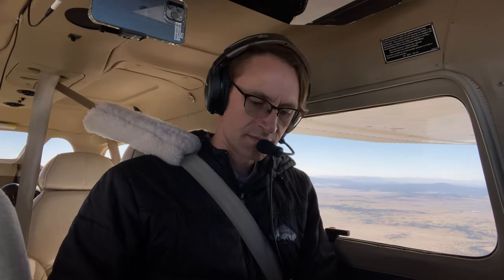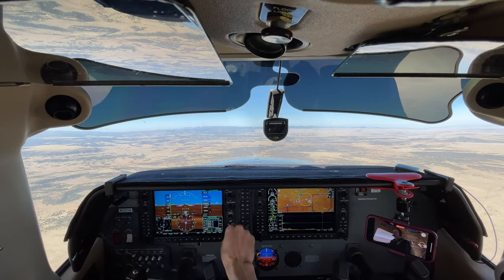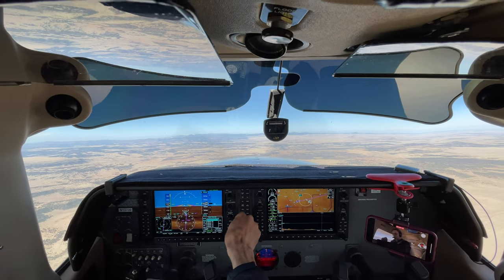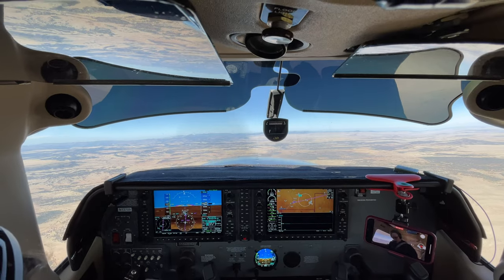16 nautical miles out and I'm just going to announce our intention. Springerville traffic, Station Air 1-3-7-0-9 is at 10,500, about 16 nautical miles to the northeast of the airport, coming in landing runway 21, Springerville. Now what we could do — I want to fly over it, load the procedure for a select approach, we'll do a visual or nav. Sure, let's load the approach — done. Haven't done an official approach in a bit.